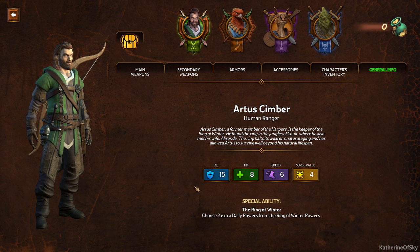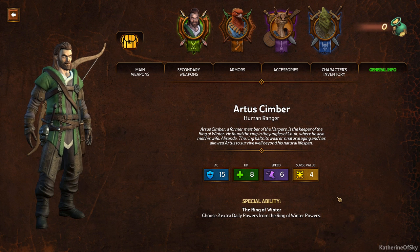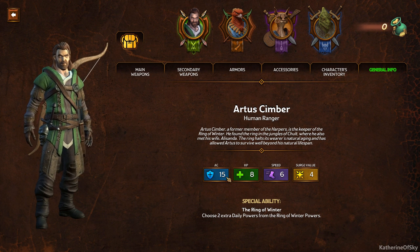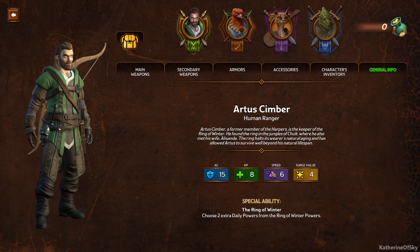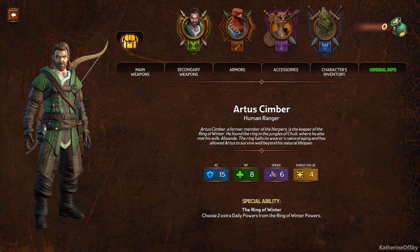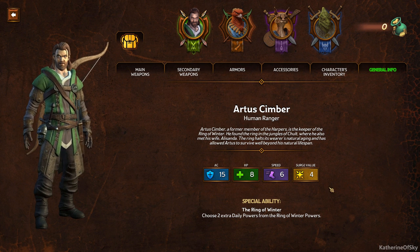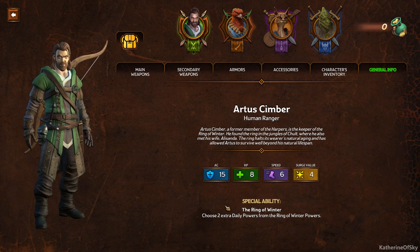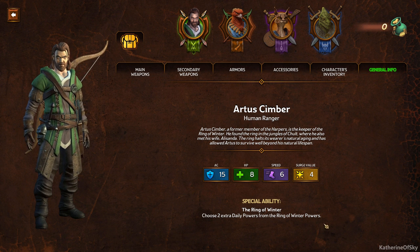Here are his stats: AC, HP, Speed, and Surge Value. I have to admit I have no idea what AC and Surge Value are. Speed is basically how many movement squares you can go in a turn, and HP of course is how many hit points your character has. His special ability is the Ring of Winter — choose two extra daily powers from the Ring of Winter powers. That sounds pretty good.